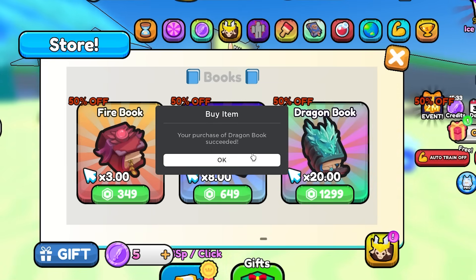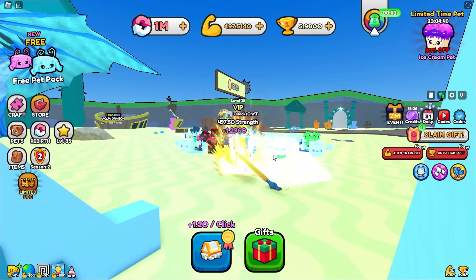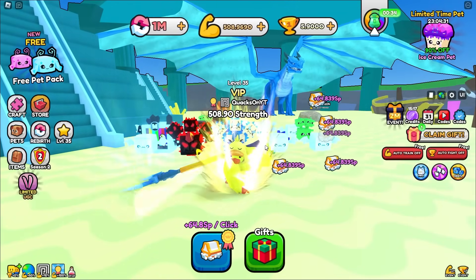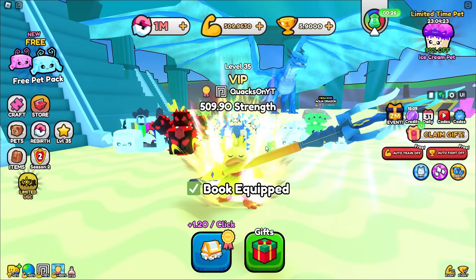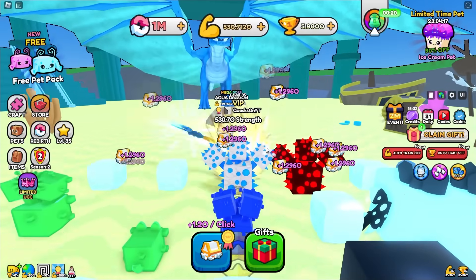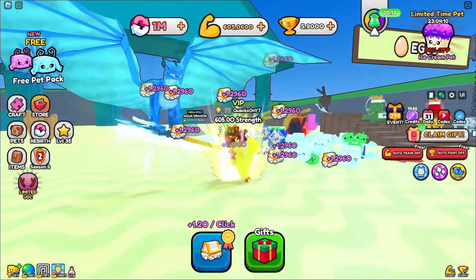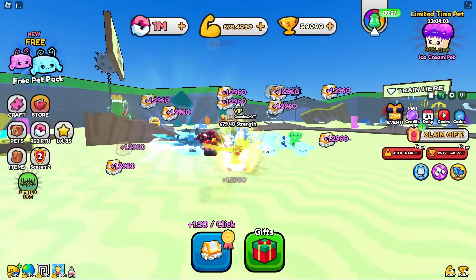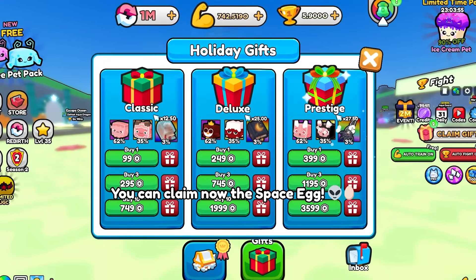Three minutes back into Bullet Sword and we're already copping things with Robux. A 20x multiplier - without this book we're getting 64 SP per click, so it takes like 20 clicks to go up 10 strength. We put this one book on and one click is 1.30 strength. Now we're actually gonna be able to beat the aqua dragon and move on. This game - I wish it could beat the pay-to-win accusations but it just can't. I wanted to grind to get some of these books but I don't think there's any grinding option.